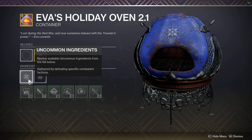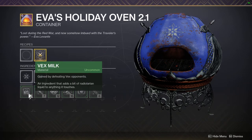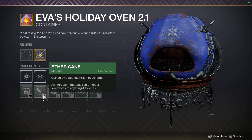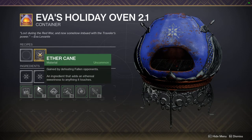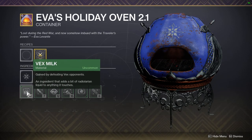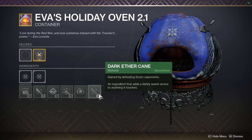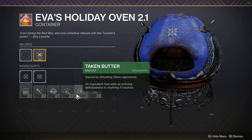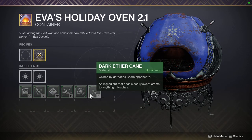Let's talk about how to get ingredients. First, the green uncommon ones are simple — they are race-based. Every time you kill enemies like Vex, Fallen, Cabal, Hive, Taken, or Scorn, there is a low chance to drop a green ingredient. The easier an ingredient is to get, the rarer the drop feels, but since these enemy races are everywhere in the game, just keep killing them and they'll eventually drop into your oven.